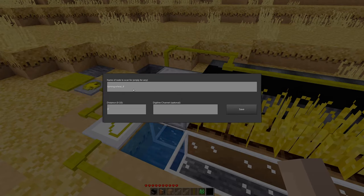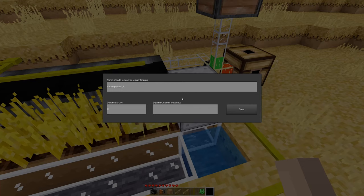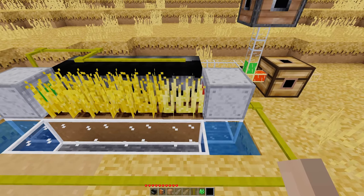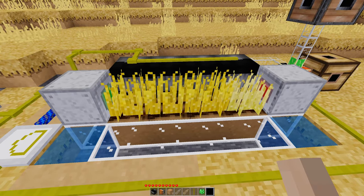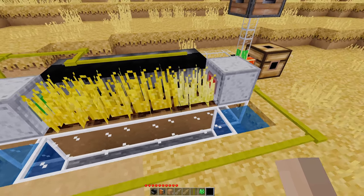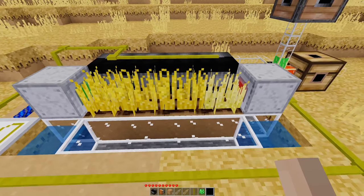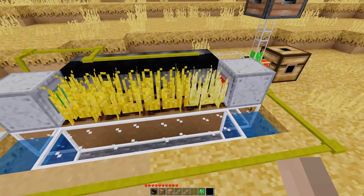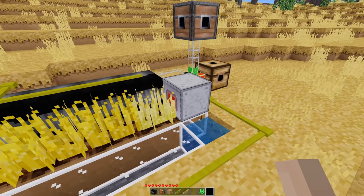Both of these node detectors are looking for FarmingWheat_8, which is fully grown wheat. This one is only at stage 7 right now. Having two detectors makes the automaticness more reliable — if both ones on the ends are fully grown, there's a pretty good chance the two in the center are also fully grown. Whereas if the scanner was only checking one position, there's less of a chance all the wheat is fully grown.